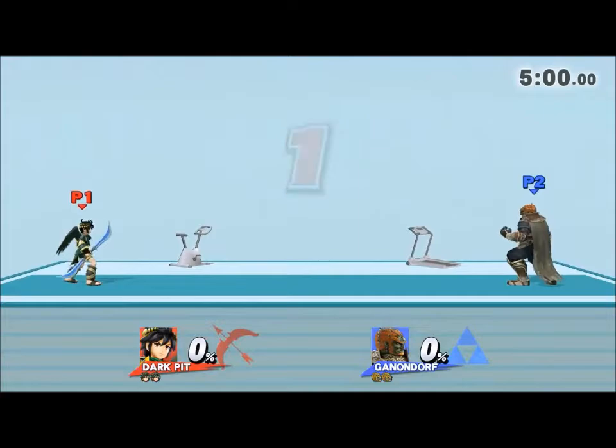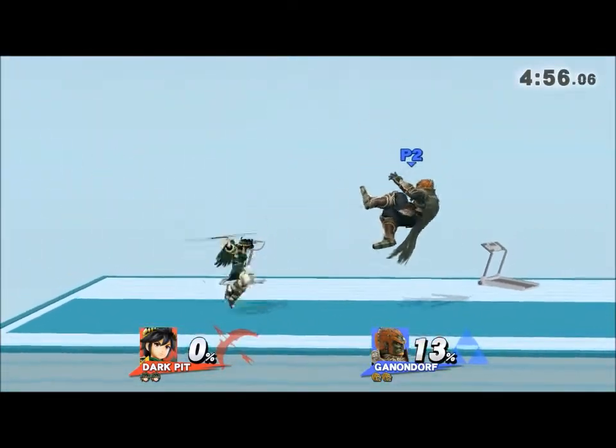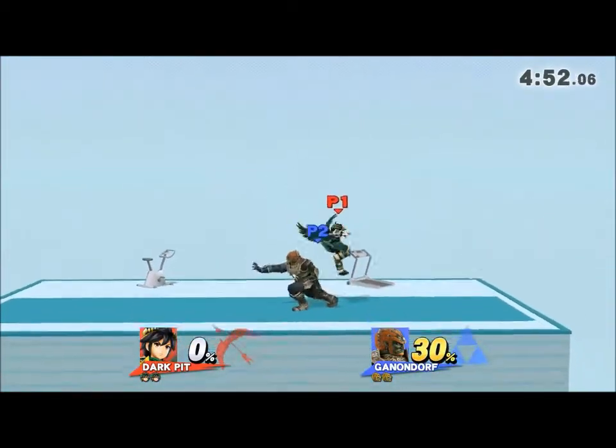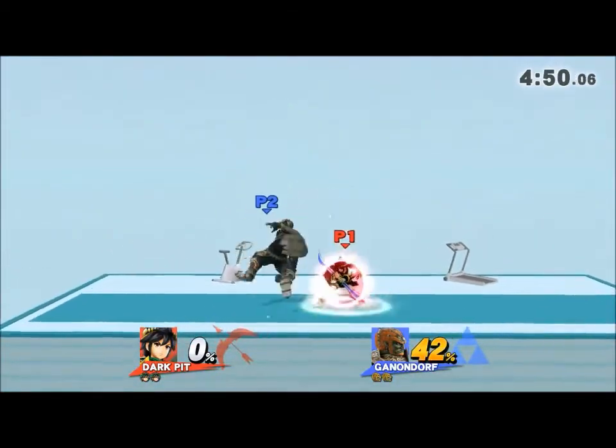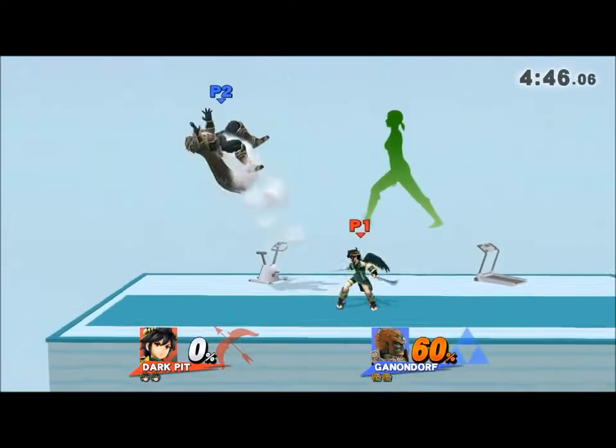For this combo, what you need to know is a down throw to a down air. When you down throw, you want to get the sour spot, as it pops the target somewhere above you. If you get the sweet spot, of course it'll just be a spike and it'll go straight down.